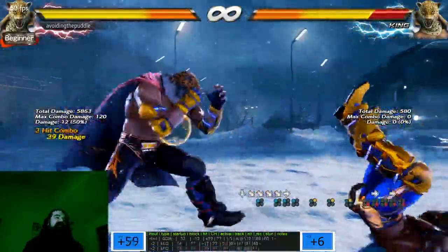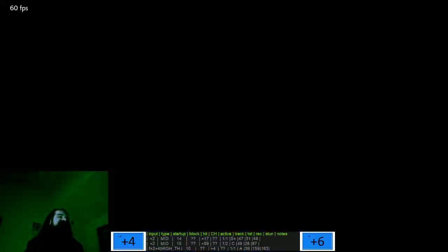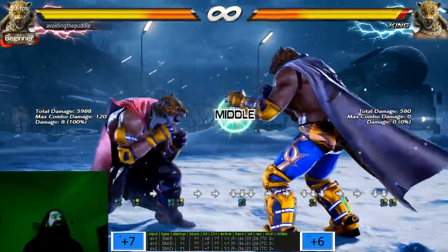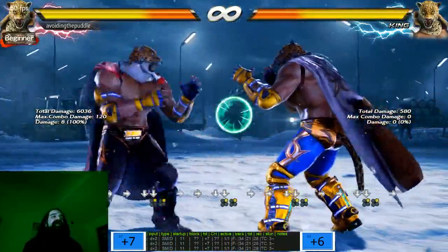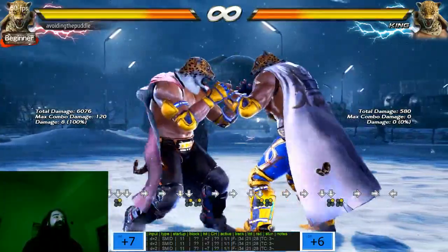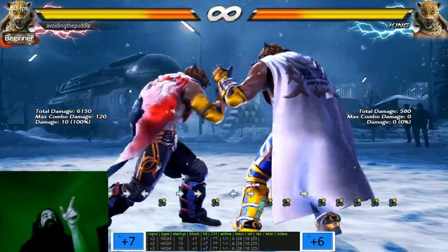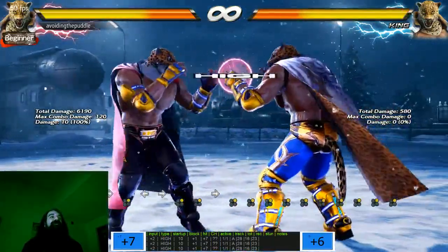You only get about nine or ten extra points in most situations. 65 versus 74 — that's nine points. But what does nine points get you? Eight points difference, and you're sacrificing wake-ups, wall carry, everything. You're giving up over 19 points of damage if you drop it — all that risk for that small amount of extra damage.